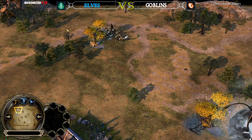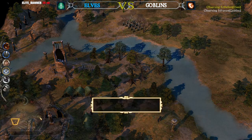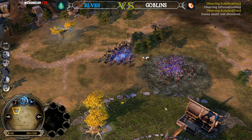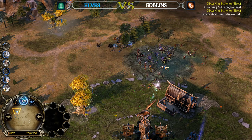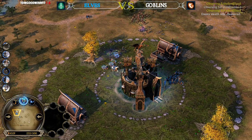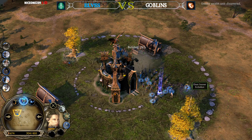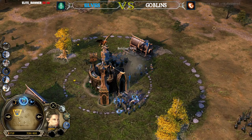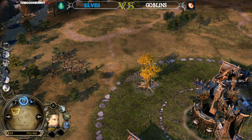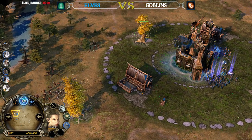I wish there was a statistic in BFME games that tells you after the game how much money you made from abilities — like a stat for every hero ability or Spellbook power that shows you: Scavenger gave you 2,000 gold, the Flood killed 5 buildings and 50 units, the Eagles killed so many buildings and units. It would be nice to see how effective these abilities are, and it would also help the team balance the game more. I think it's impossible, but I'd love to see that.